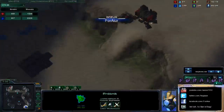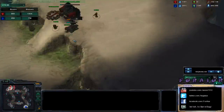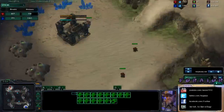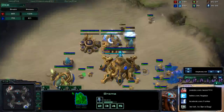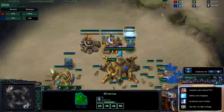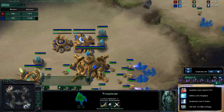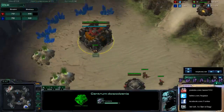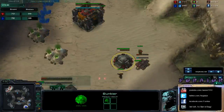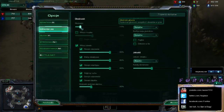I scout my opponent — I don't see gas, I see a CC after the rocks. So I know my opponent wants to play macro style. I chronoboost a stalker because I very often harass Terran, basically when he plays one rax expand, because he should make a bunker — that's 100 minerals down for him.